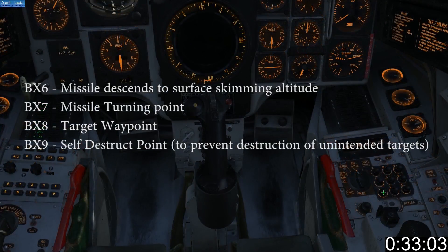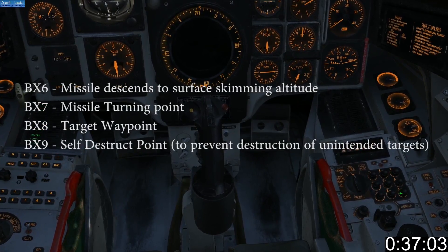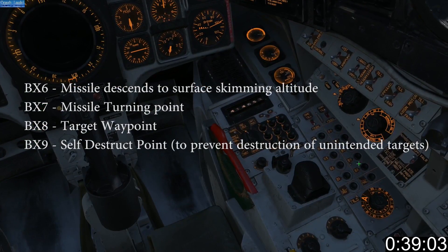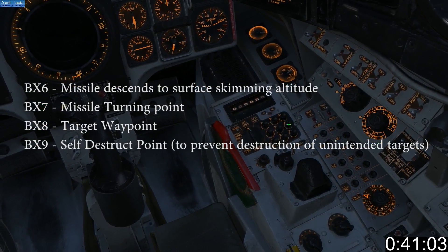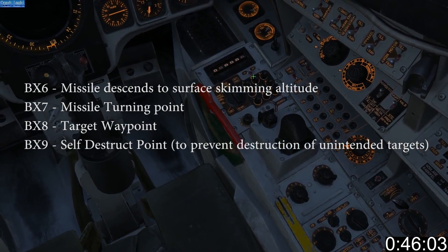Next we need to enter the missile waypoints. There are four we can enter. Enter the longitude first, followed by the latitude for each waypoint. Once both have been entered, select BX and the desired number on the number pad. You must rinse and repeat until BX-8 has been completed.